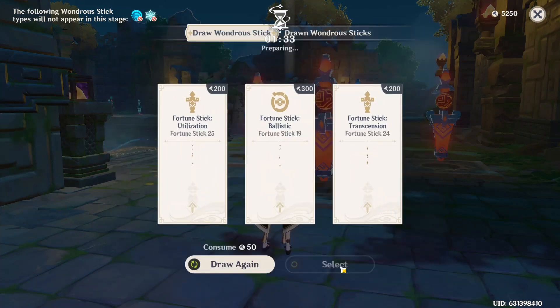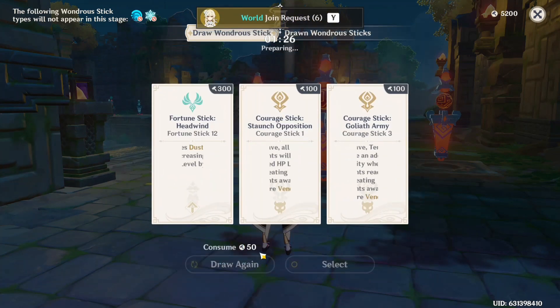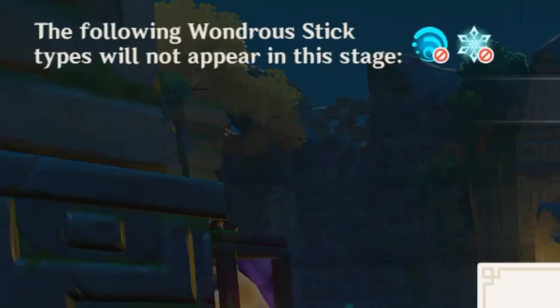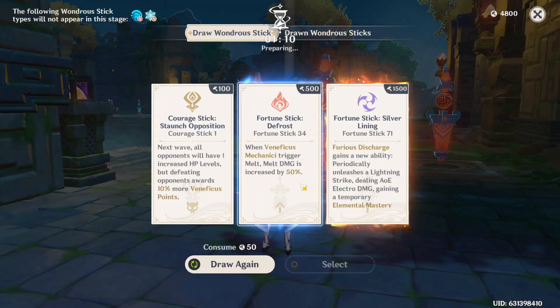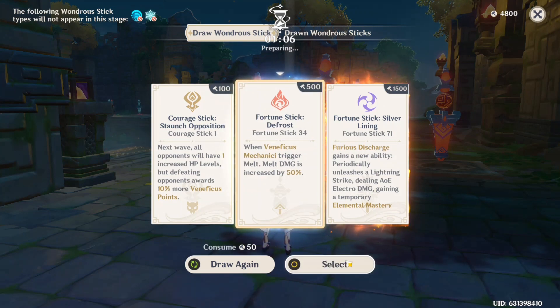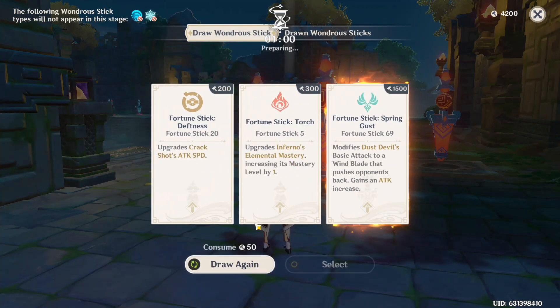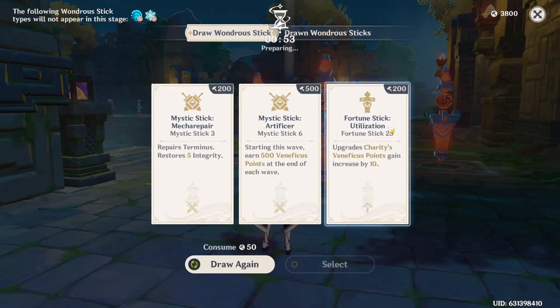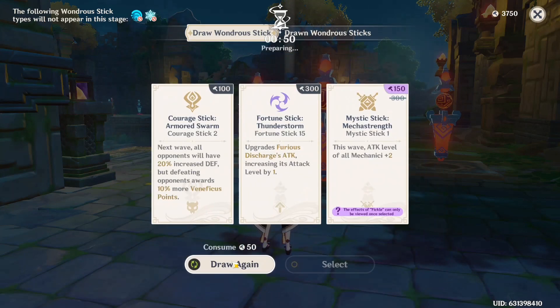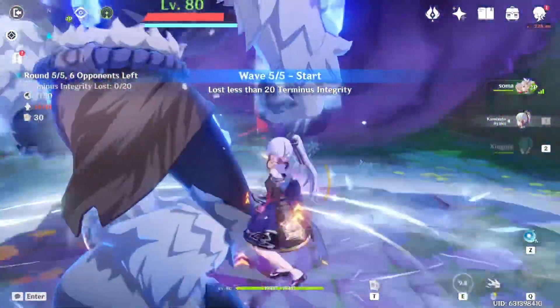Keep in mind, before you choose your Mechanicai, you want to check which Wanderer Stick elements won't be available for the stage. Here I placed a Hydro Mechanicus down, but I couldn't buy any buffs because Hydro and Cryo sticks were disabled. That might be wasted potential and maybe I'm better off dismantling those and reconstructing new ones that will end up dealing more damage. But I'm kind of desperate for some extra Hydro just in case Xingqiu's skill is still in cooldown. We can draw sticks that give us different buffs and can increase our elemental damage or give our Mechanicai different abilities and attacks. Make sure at the start of every wave, you are buying the elemental sticks with your Venificus points matching the Mechanicai you have chosen.